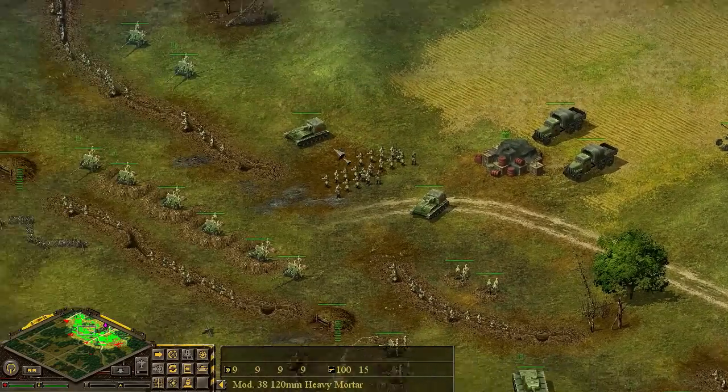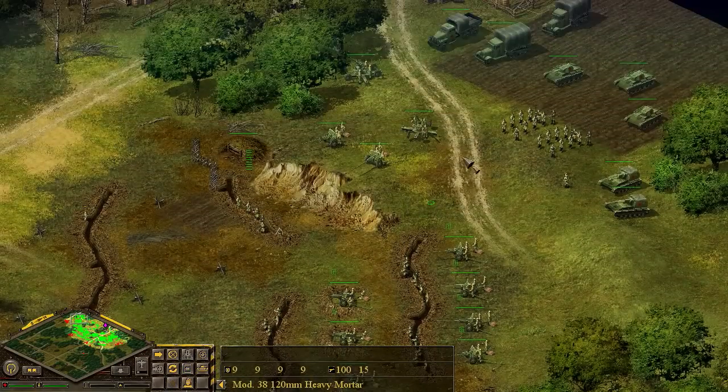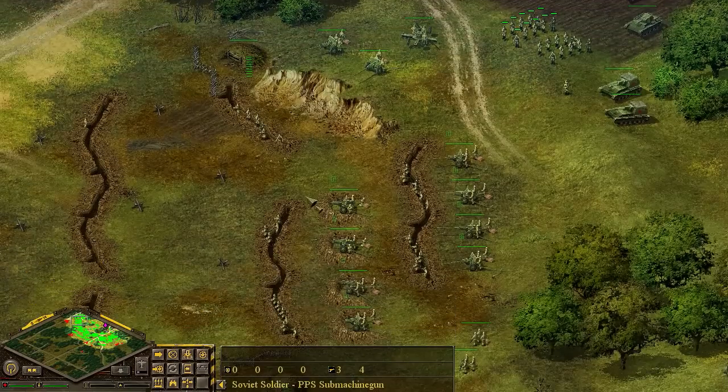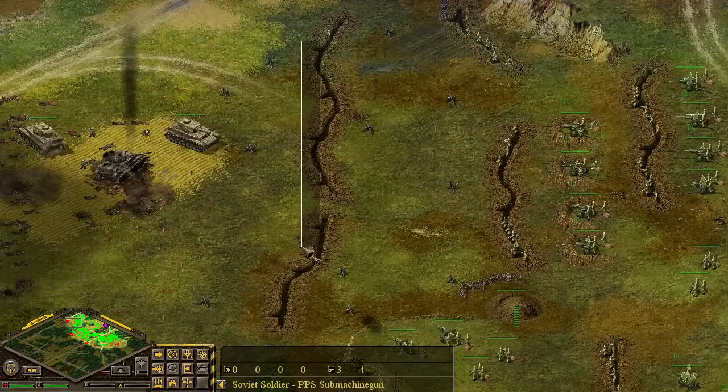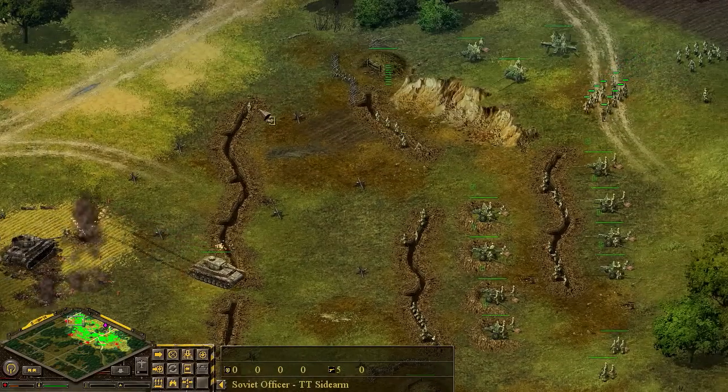This is really what taught me strategy, and this is kind of what made me the player I am today. It doesn't make me any good or any worse than anyone else, but it definitely taught me a lot. You can see the first line here has definitely collapsed, and there's only an officer here which is needed for reinforcement.